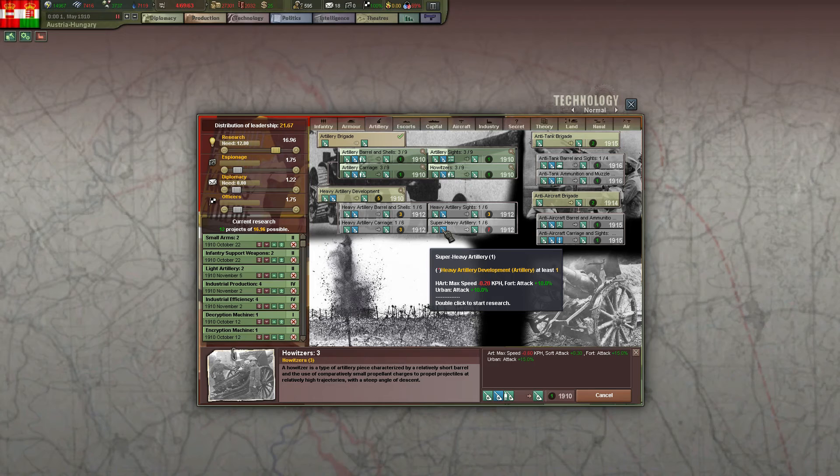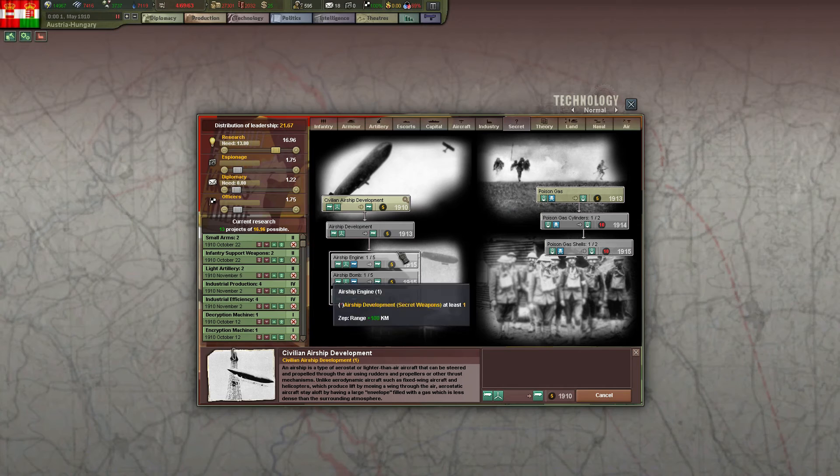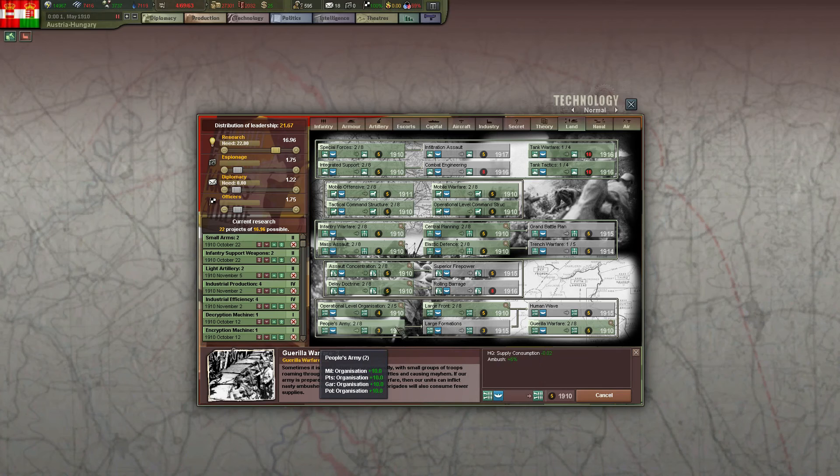Artillery - oh yes, we're going to get some good old artillery action going on. This is World War I after all, so we better have some artillery. Secrets - we could grab civilian airship development, so that would be the balloons. That would be cool but I'm not sure if it's worthwhile. I'll grab it and then if I don't see any good feature from it I will not grab the next one in 1913. We can focus on land - let's grab some infantry warfare, mass assault, central planning, elastic defense, assault concentration, Dilla Doctrine - pretty much everything that's 1910.